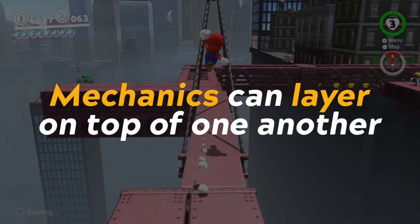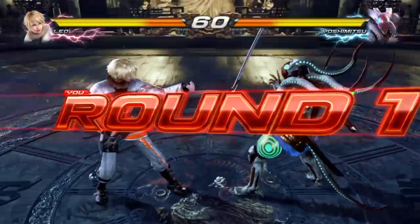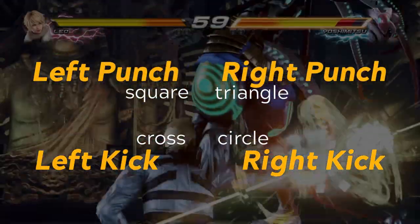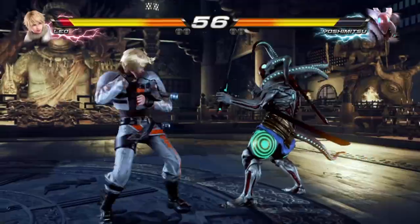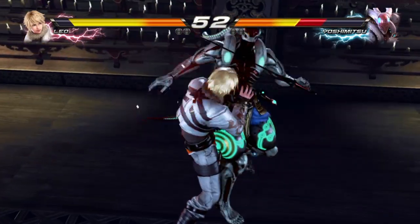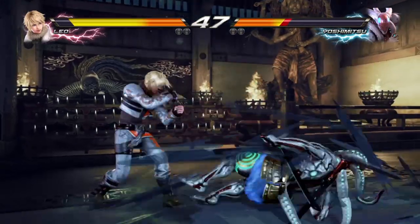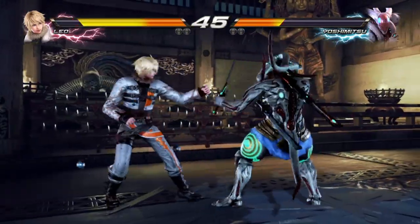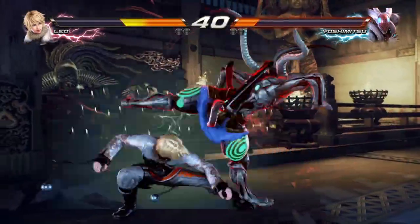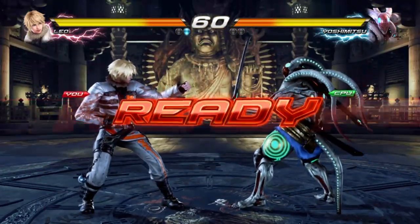Mechanics can be layered on top of one another. In fighting games like Tekken 7, you're provided with a slew of options. Your face buttons correlate to left punch, right punch, left kick, and right kick. You can aim those attacks while jumping and crouching to use high and low attacks. You can press nothing to dodge, or use button combinations to grab or use alternate attacks. Tekken gives the player a variety of mechanics to create a very mechanic-driven experience, with these actions layering on top of one another to provide almost endless options and outcomes.